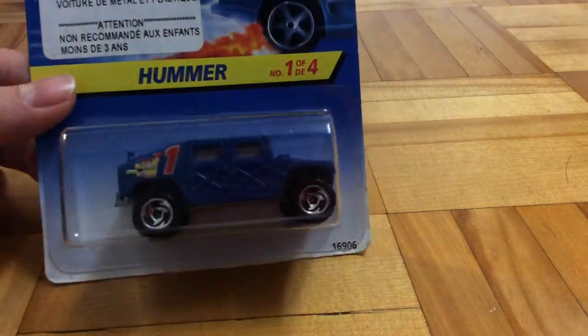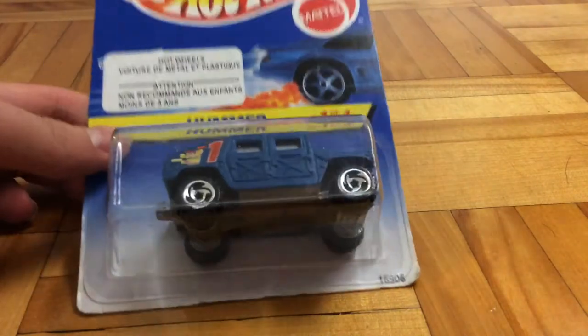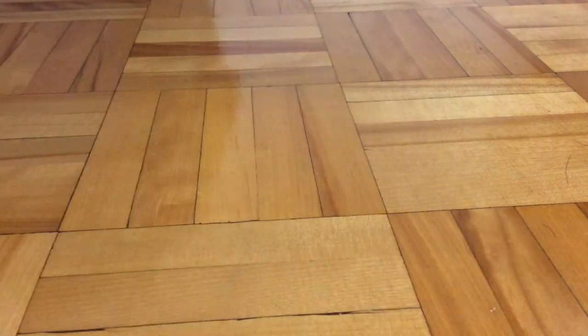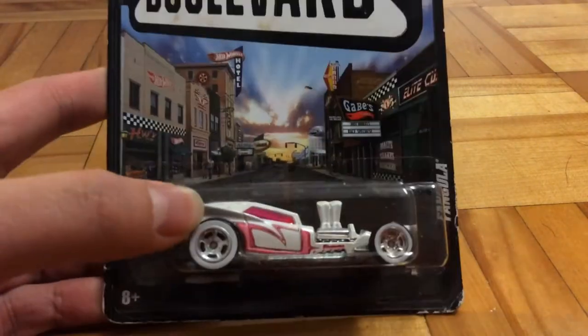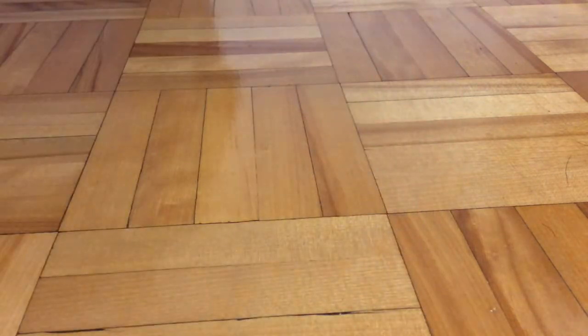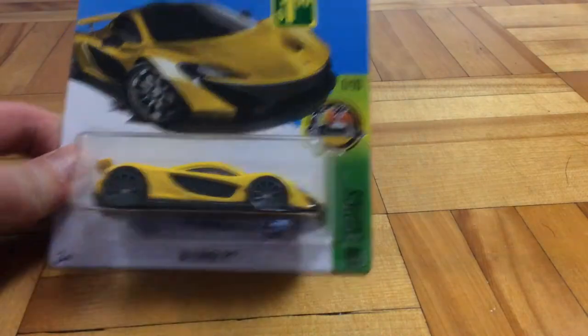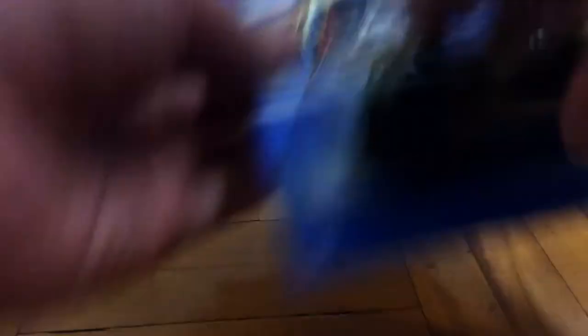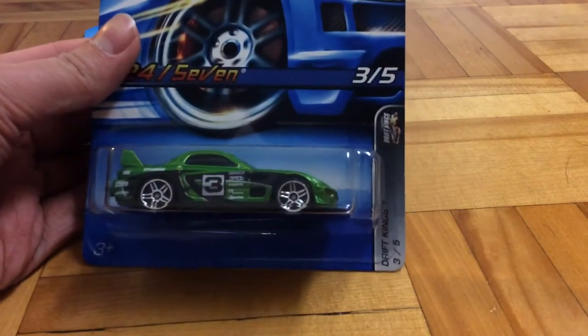Let's start off with this Hammer, and then we've got Silhouette 2, Hot Wheels Boulevard Fangula, Ferrari P1, Olds 442, 24-7. This is the Drift Kings edition, and not the 1st edition.